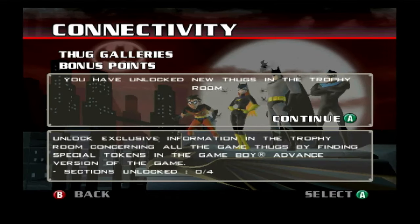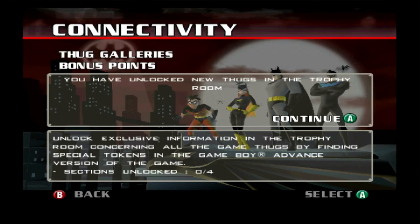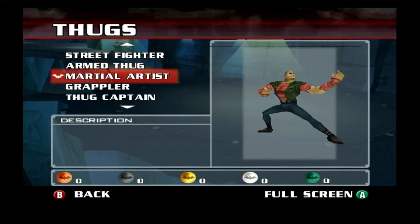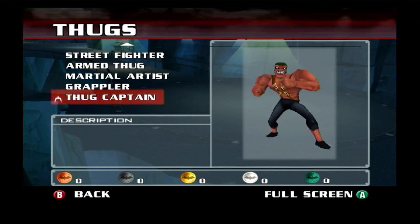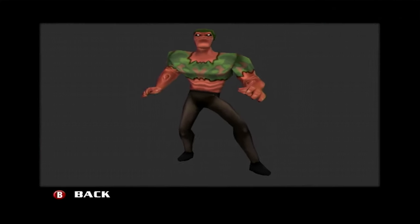When connected, the first linking option unlocks 3D models of the bad guys in the thug section of the trophy room. And that's it, and it's just as boring and stupid as it sounds. The player is rewarded by passively viewing the 3D character models of the most common enemies — the enemies that you killed a few hundred times during the campaign.